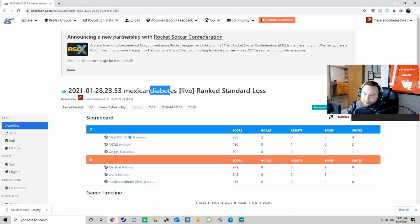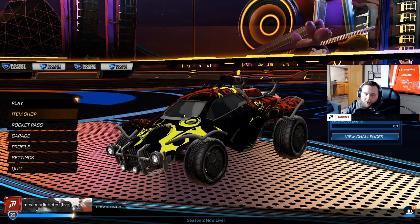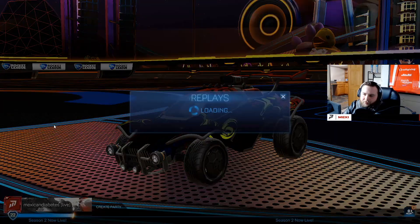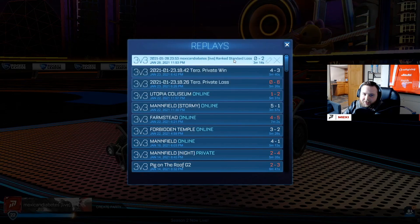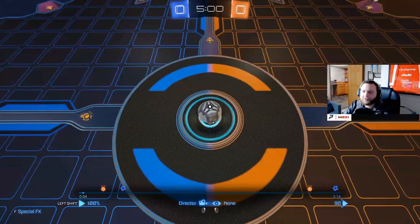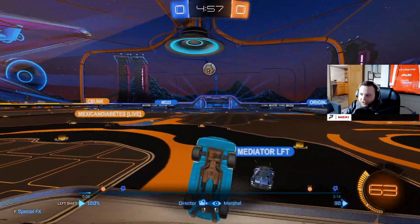This one was called 'Mexican Diabetes Live Rank Standard Loss.' Now open Rocket League, go to your Replay section — it's under Profile and then Replays. And look at that: 'Mexican Diabetes Live Rank Standard Loss' is right there. You can click on it and we successfully did it.